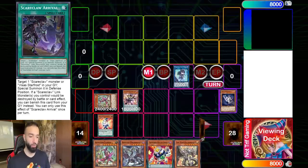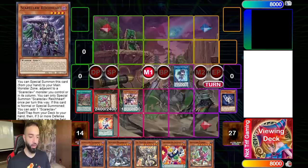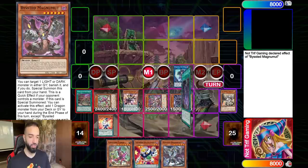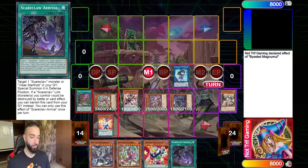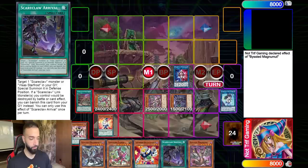Before we go into Joker and Beyond the Pendulum, we're going to get some value here. We're going to go Right Phobia, get Right Card, get Lubelion - I just want to put up another monster in defense so I can get the draw. Doesn't matter what we draw. Then we're going to do Beyond the Pendulum.